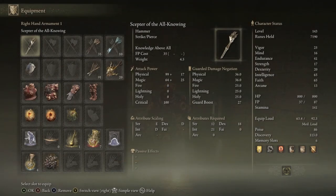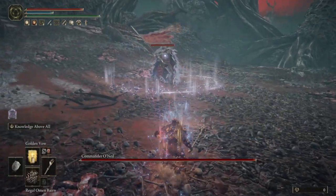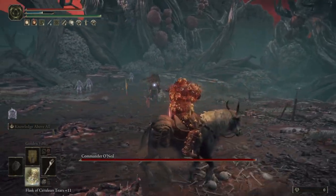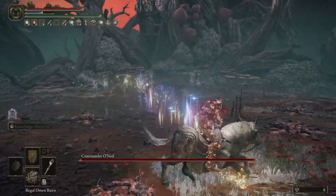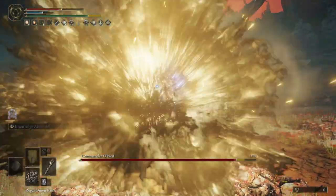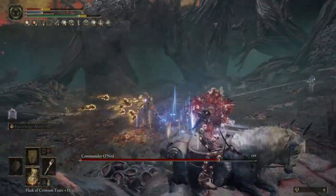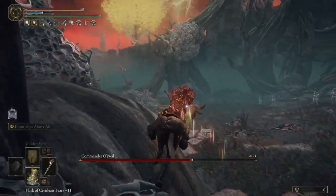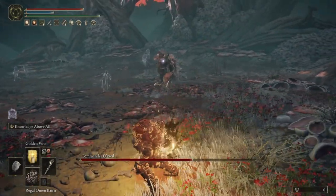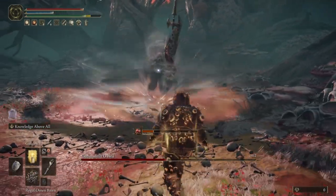Then we have the one weapon we actually have equipped, the Scepter of the All-Knowing. This one is entirely optional, so it just adds to the danger factor. The weapon skill reduces the non-physical resistances of both your enemy and yourself for a short period of time. If your opponent is fully physical damage-based this has pretty much no drawbacks, but exercise caution using it otherwise. The fourth talisman slot is a bit of a flex slot, though I would probably recommend either the Great-Jar's Arsenal or an Erdtree Talisman. Essentially the armor set just weighs a ton, which makes you sink a lot of levels into Endurance, so any levels you can take out of Endurance is more levels you can put into Faith, Intelligence, or Mind to raise your FP and make the damage itself more effective.